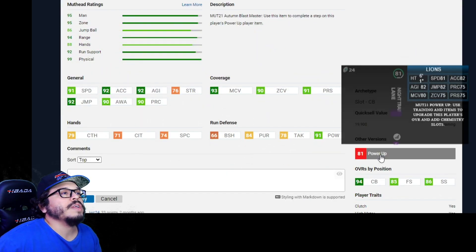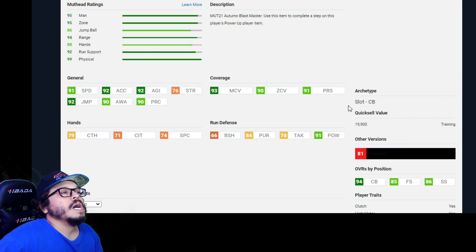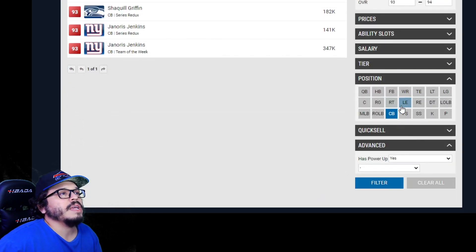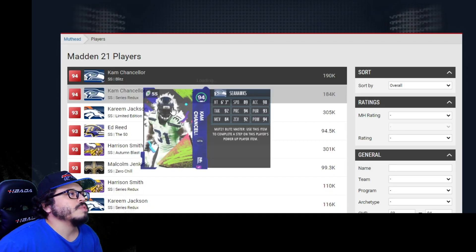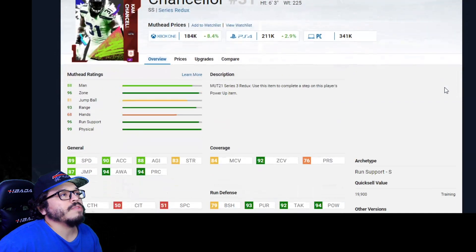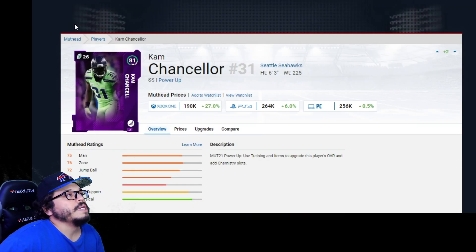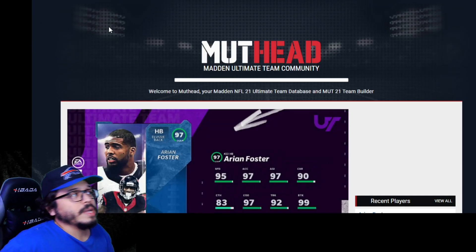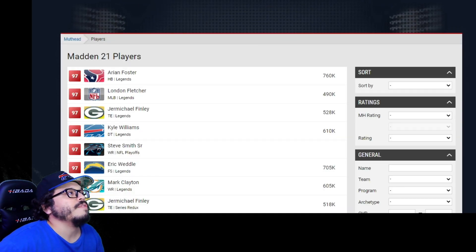Keep that in mind because you're paying around 140K for Night Train, and his power-up is about 1,415K — actually not that bad. But it's going to be tricky to get some of these guys. Even Cam Chancellor's redux that just came out is 184K, and his power-up at 81 overall is selling for 190K to 260K on PlayStation. So we're trying to avoid those types of players.